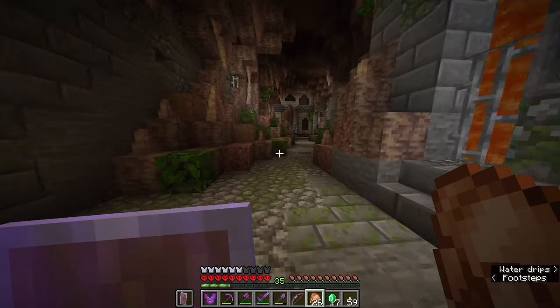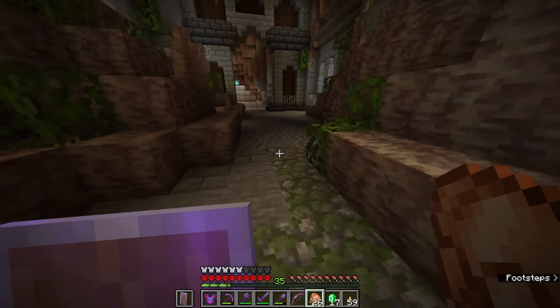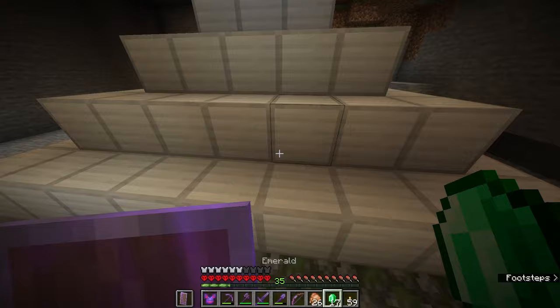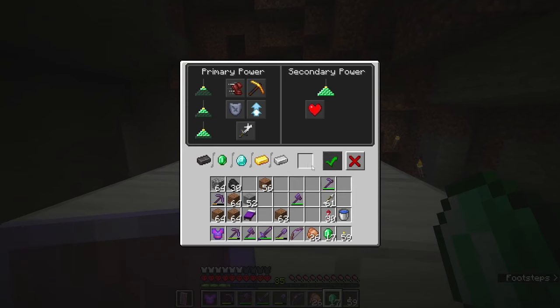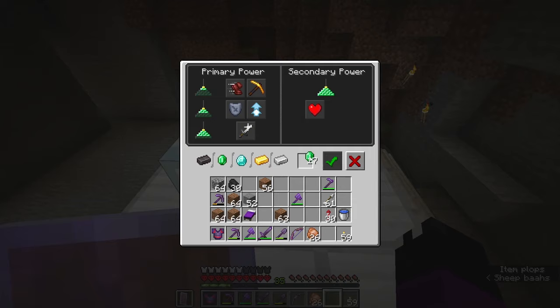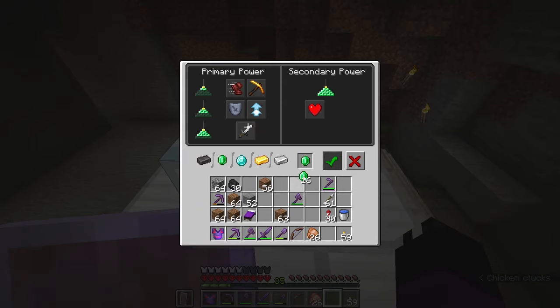We've got our beacon all set up. However, I didn't have anything to put into the beacon, so I went out, grabbed some emeralds, and now we are ready to charge the beacon and ignite it. So in go our emeralds — let's get hasted. Why is it not accepting my emeralds? It does like emeralds, if I'm correct. It's not allowing me to pick anything, which is really weird. What exactly am I doing wrong here?